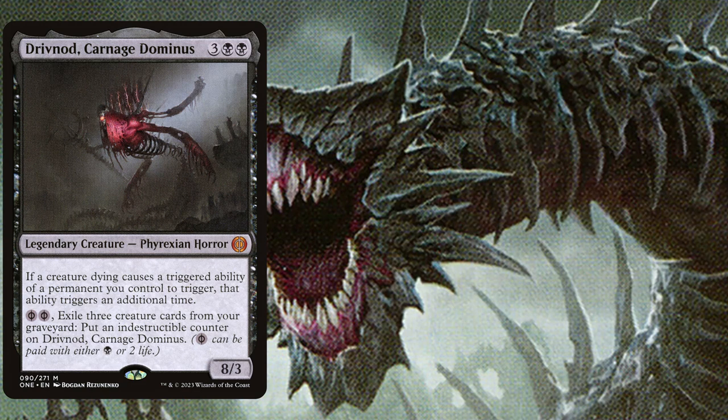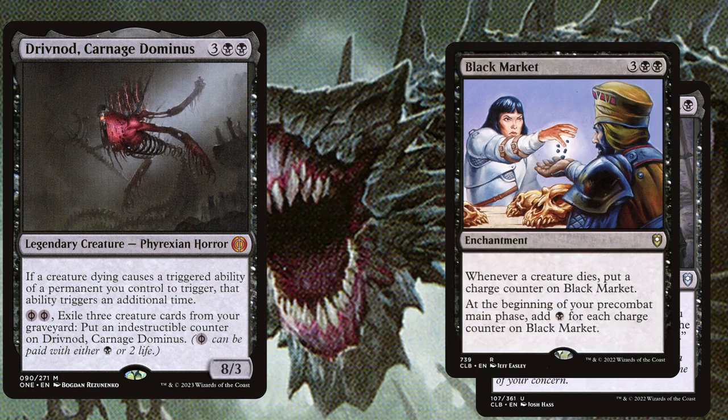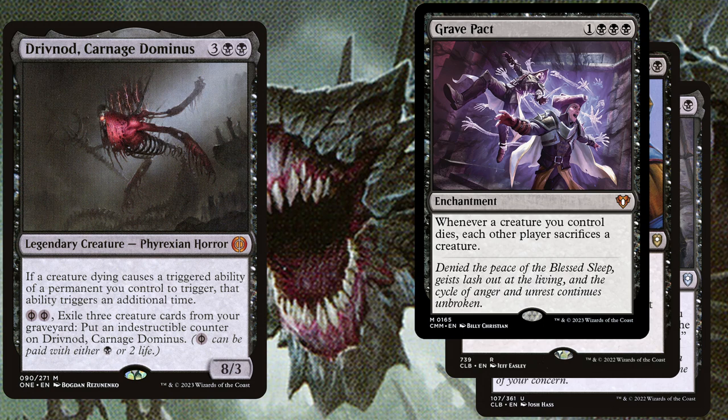Let's go over a few very powerful enchantments in this deck. Agent of the Iron Throne, 3 mana legendary enchantment background: commander creatures you own have — whenever an artifact or creature you control is put into a graveyard from the battlefield, each opponent loses 1 life. Black Market, 5 mana enchantment: whenever a creature dies, put a charge counter on Black Market. At the beginning of your pre-combat main phase, add 1 black for each charge counter on Black Market. Grave Pact, 4 mana enchantment: whenever a creature you control dies, each other player sacrifices a creature.